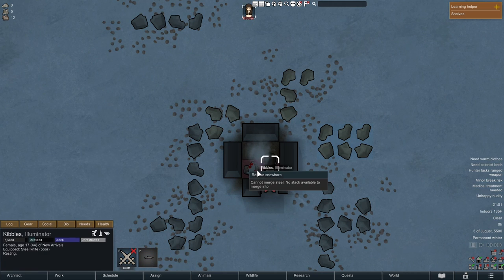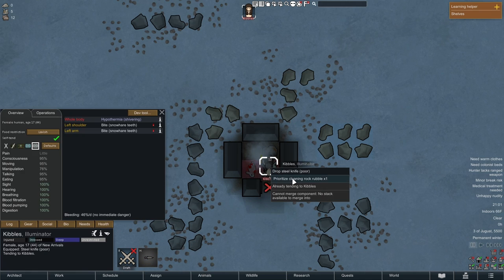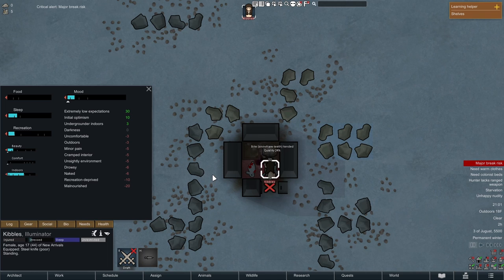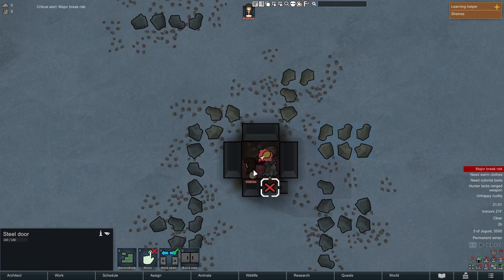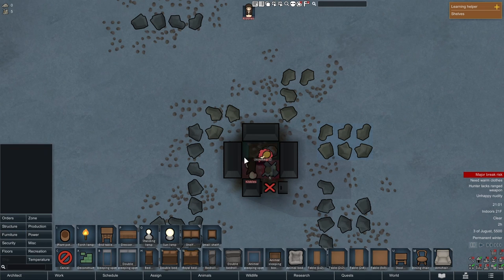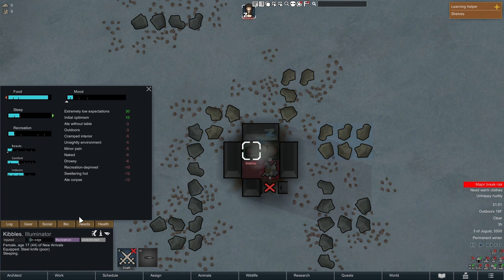Inside the geyser home, I mark the door so my character can't leave, then melee attack the rabbit to death. I tend to myself first — the priority is closing any open wound that could get infected. After tending, I grab the rabbit raw and consume it without butchering, because it's actually more efficient on food to eat the rabbit whole, especially with a very low cooking skill. No food poisoning. Then I let my character sleep and recover for the next day.